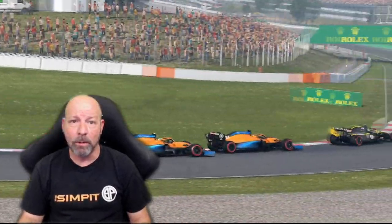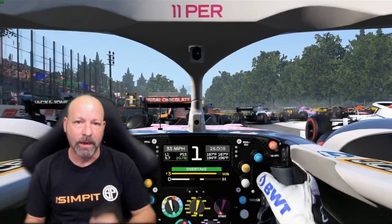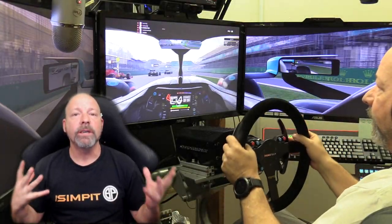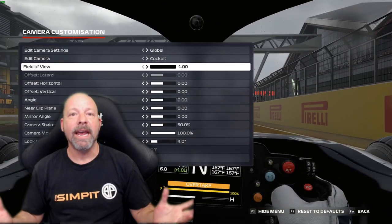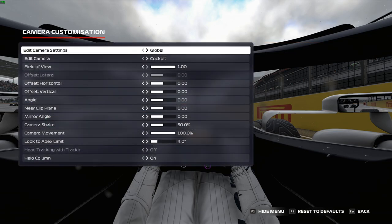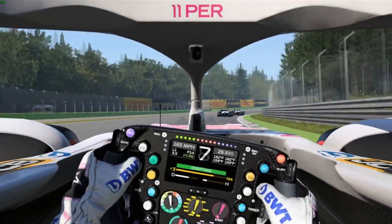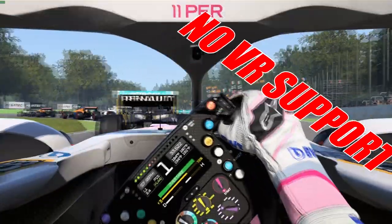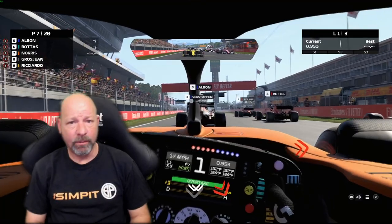Everything in the graphics department is very good and solid, but there are a few things hardcore sim racers are still demanding. Despite having triple screen support and field-of-view adjustment, there's still no proper triple screen support for adjusting angles and distortion to get that perfect in-car feel. The triple screens run well and look good, just not at the level hardcore sim racers really demand. And then there's VR — no VR in F1 2020, which I think is a must for modern sims at this point.